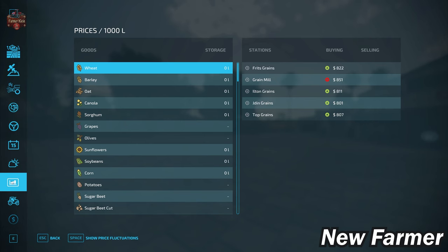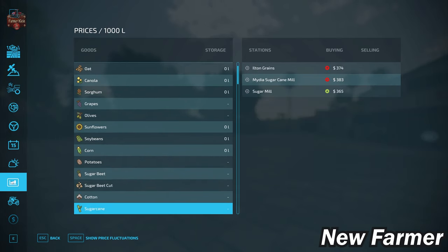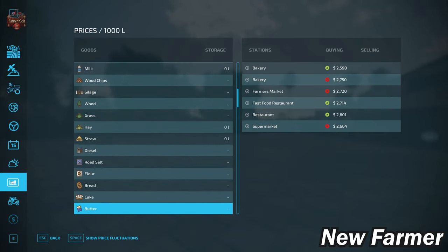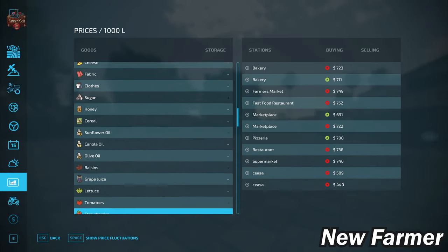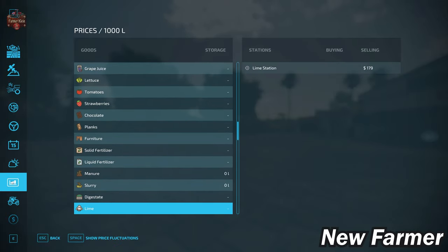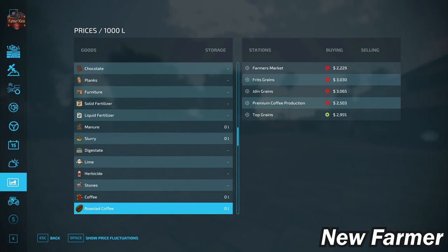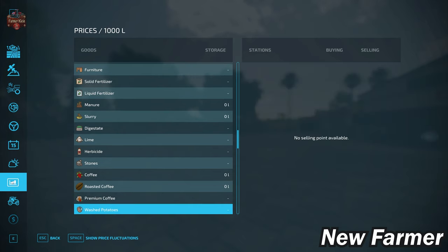With respect to our prices screen, we do have the ability to sell all of our base game crops available in FS22, as well as our eggs, milk, silage, hay, straw, and grass. We have all our base game production items available to sell, which is always good to see. With respect to lime, we can buy bulk lime and sell stones at the debris crusher. We have coffee as an added crop type, roasted coffee as a production point, and premium coffee as another production point available on this map.